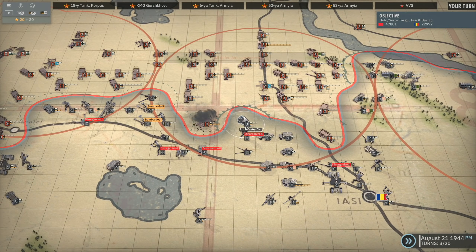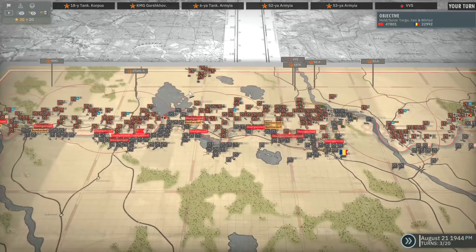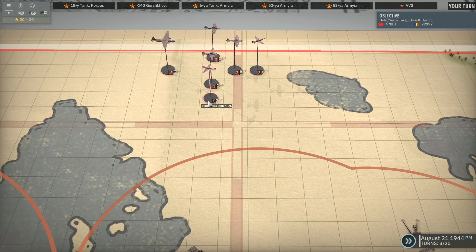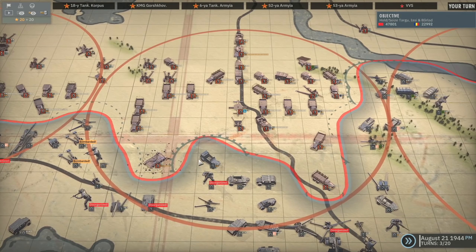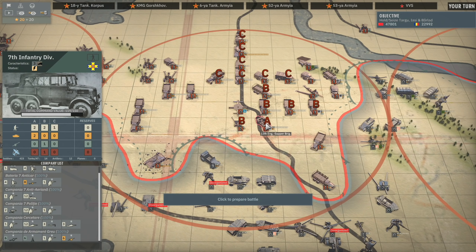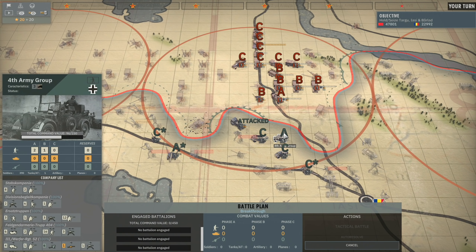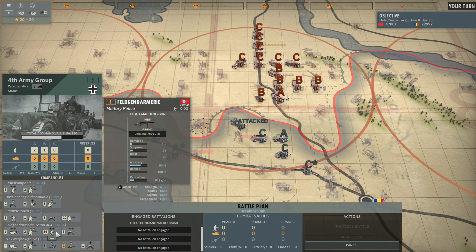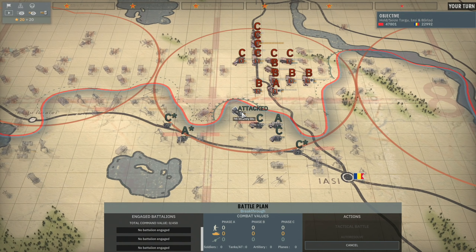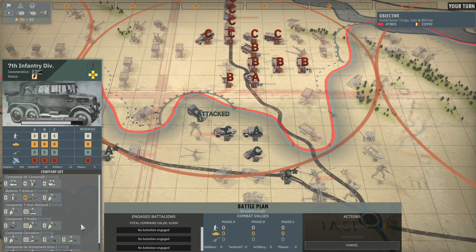Oh, never mind - they didn't defend. That's kind of annoying because now we are in a position to be counter-attacked there. But my aircraft maintained their action points, so that's okay. I could still make that attack with the 22nd Engineer-Sapper Brigade, though that would also call in the 4th Army Group HQ.